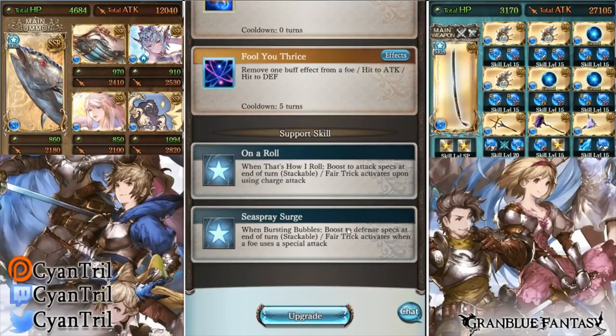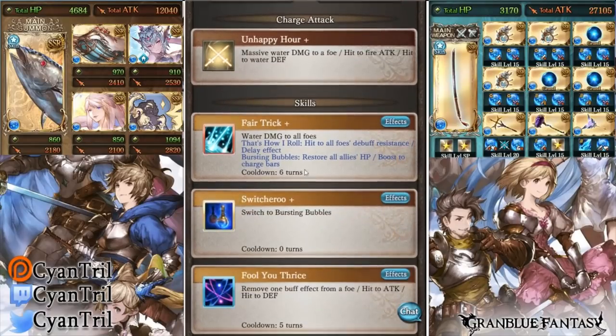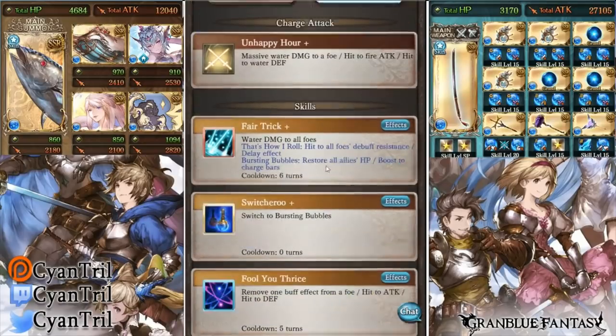He gets a boost to defense specs at the end of each turn, and Fair Trick activates when the boss uses a special attack. So any triggers, any ougi — if you're in defense he activates Bursting Bubbles. I've been playing a lot of Dragalia lately doing Master Mercury, and I find it funny the move is also called Bursting Bubbles. Anyway, he gets a heal to all allies and boosts the charge bar if he's in defense and the boss ougis.